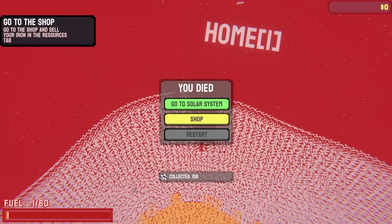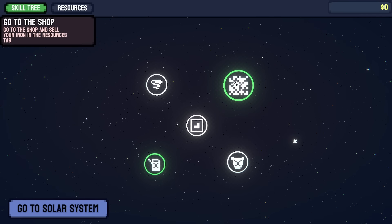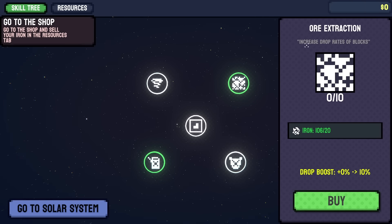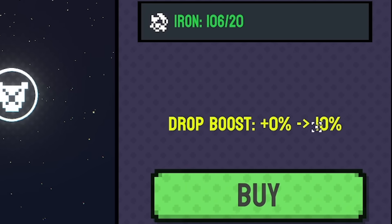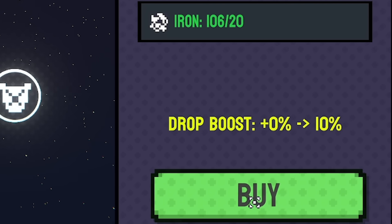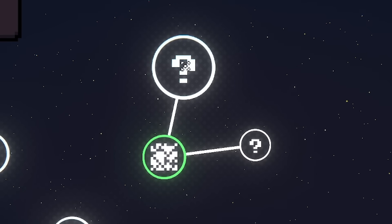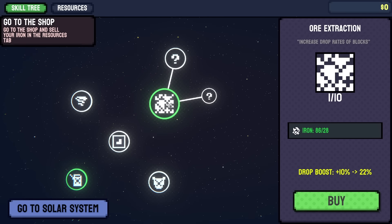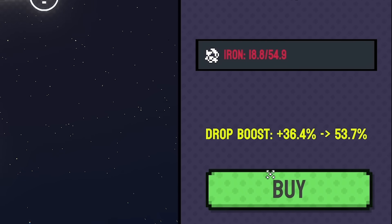As we're mining in this white layer, that gave us a load of iron - we've got 106. So if we head into the shop, this is our upgrade tree. The green icons are ones we can afford to upgrade. If we click on ore extraction, it will increase the drop rates of blocks by 10% and it costs 20 iron. I've got 106, so we'll buy a couple of those - and look, it's unlocked two new paths. We can't see what either of those are until we upgrade this a little bit further.